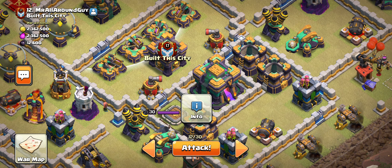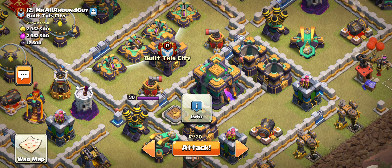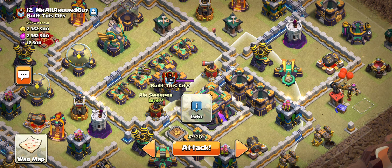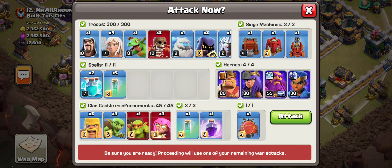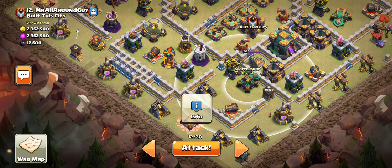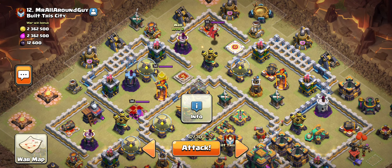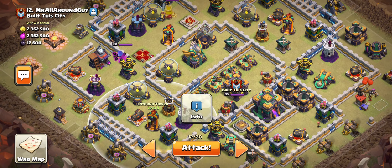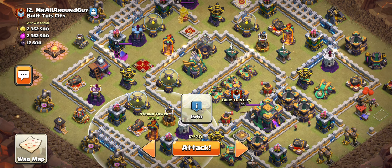I'll let my filler do its thing, then double clone and rage. I'll target the eagle and town hall to take as much value in the middle as possible. Whatever value they take out, I'll base my titan army on that. If they hit my objectives I'll run them through the scattershot and single cannon, or work them around the town hall — it really depends on the value I get.